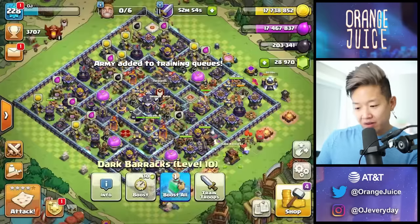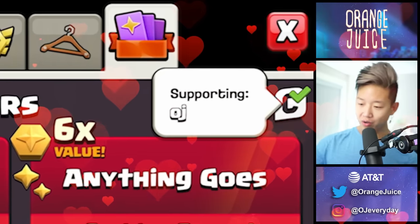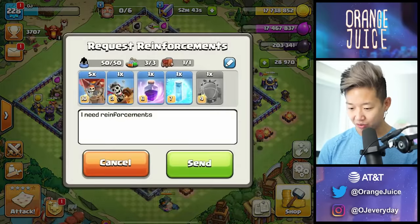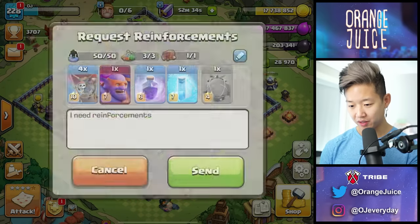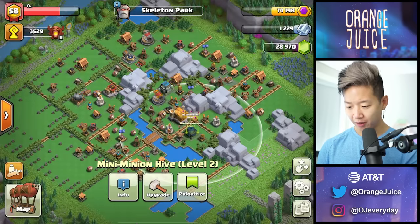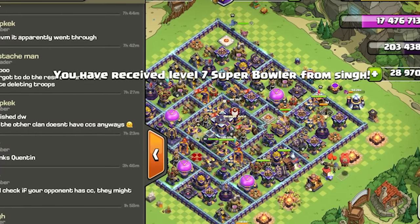Waiting three minutes is not bad — maybe check out some of these overpriced shop deals, use code OJ or not. Check out the events you have. Got to use a super bowler — I can do that, we'll add a super bowler in there. I've got too many raid metals so I'll dump it all in there, dump the rest into a dragon. Just do your dailies after you're done farming. Always farm first and then figure out what else you need to do with your base.